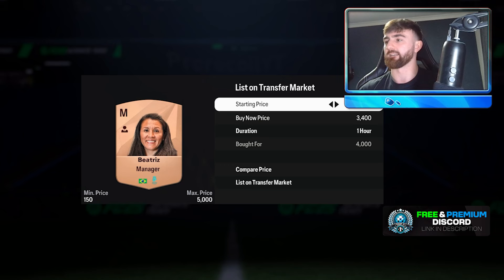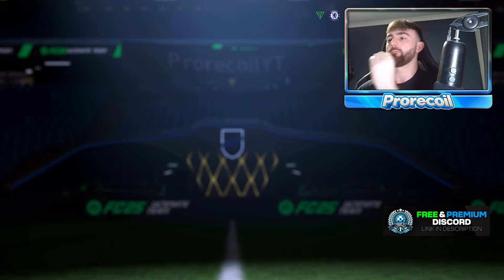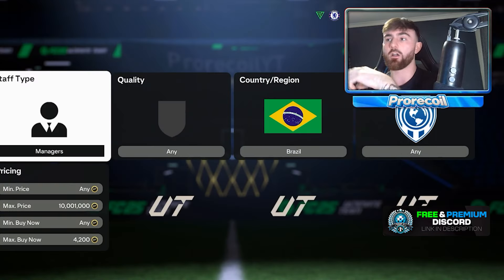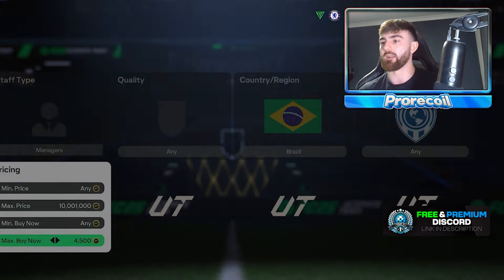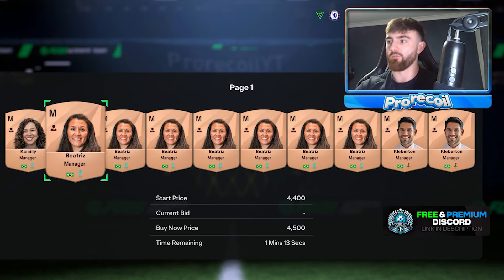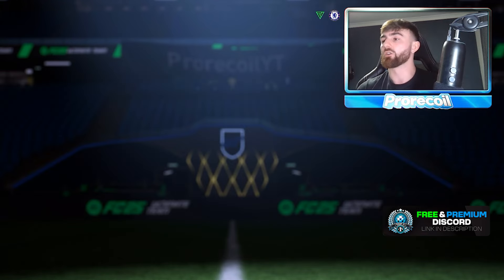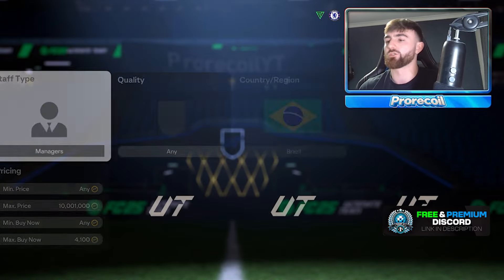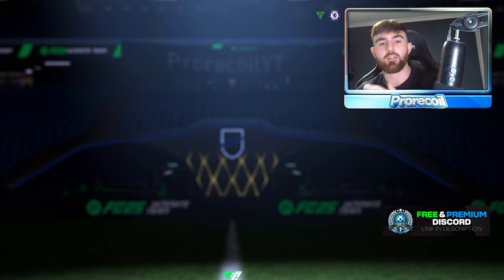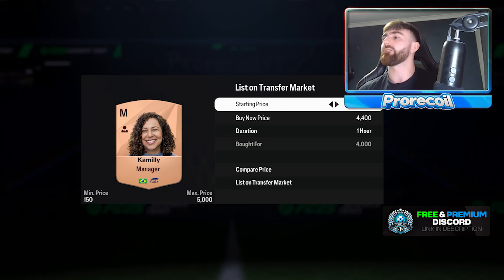I could actually try to sell her for 4.5 even. The reason it's called lazy listing or lazy trading is essentially I am looking for someone lazy on the other end who's going to see her at 49 or 59 minutes when she's near the end. She's 4.5K, a little bit more expensive than the minimum. But if you search the market at 4.5 right now, there's one at 4.4 and one at 4.5. If you got there in 42 seconds, you'd only see that one. The lazy buyer is the person who just buys the first card they see.